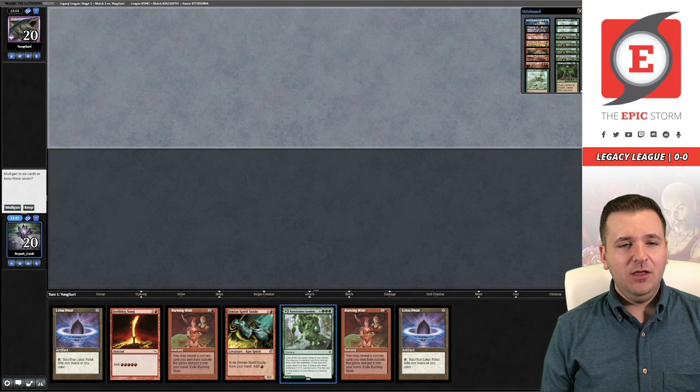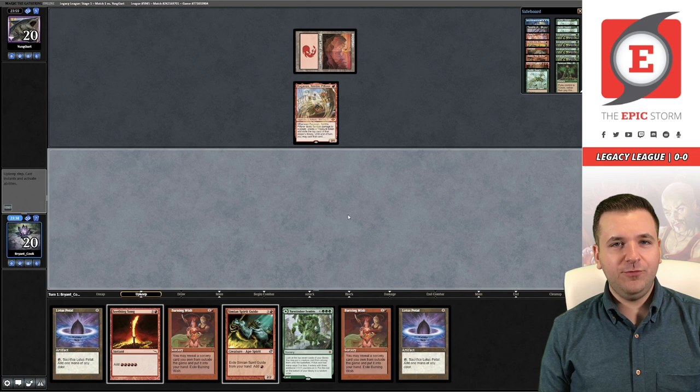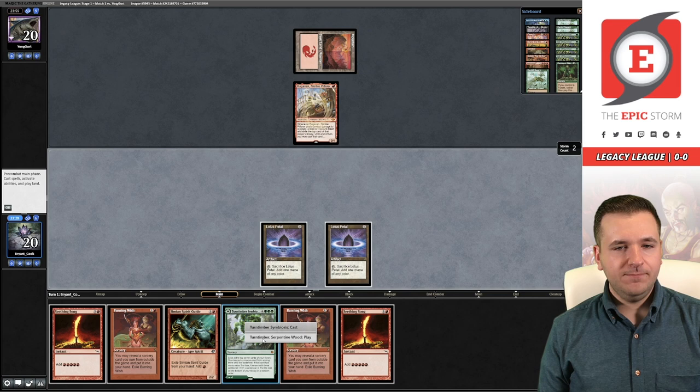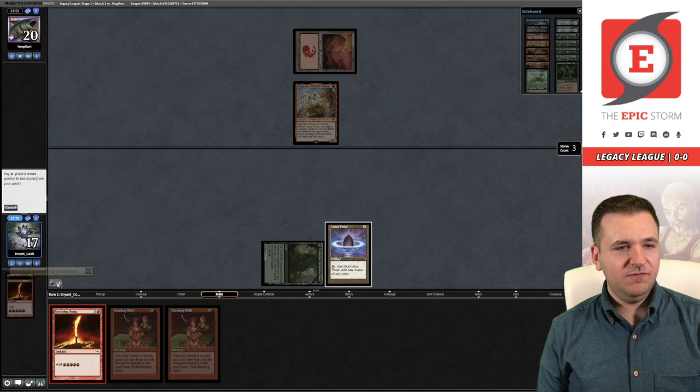We're on the draw for game number two and this seems like a keep to me — it's a turn one Goblins hand. We will have to lightning bolt ourselves with Tinder Wall to make it happen, but I think that's fine. We exile the Simian Spirit Guide, Seething Song, Seething Song.